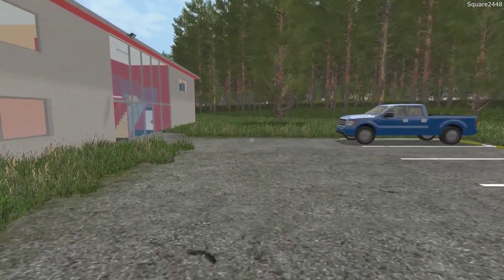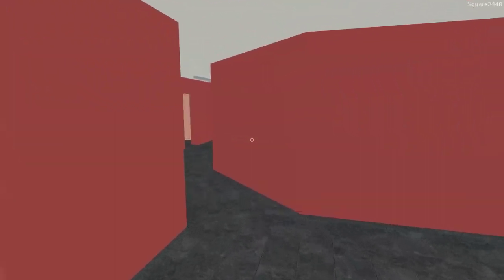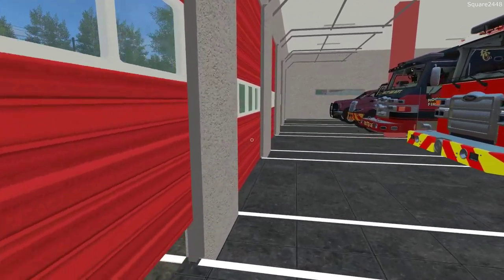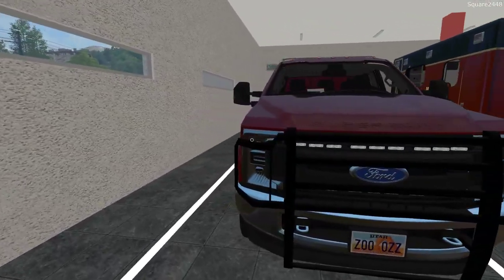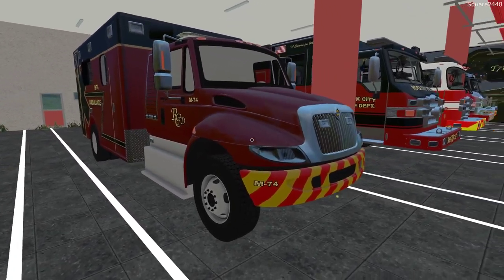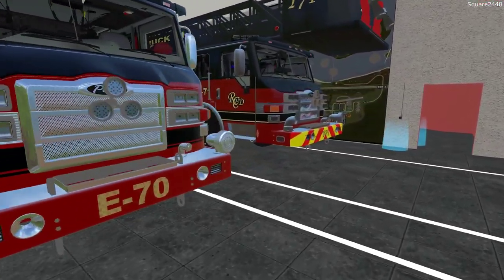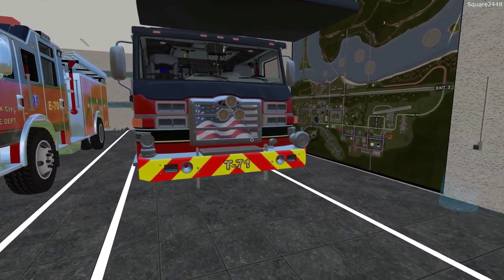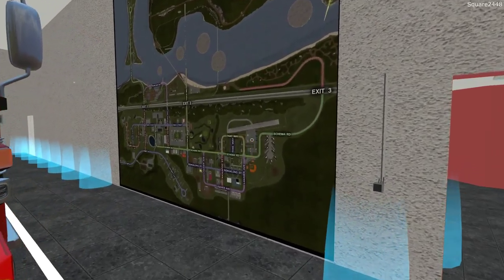Looks like we do have a few people here already at the station. Let's get all the doors opened up and just kind of enjoy the day. Once we do that, we'll take a quick walk through what's currently here — and it looks like there are no current calls. Over here we have a Ford F-250 C-72, an Ambulance M-74, Rescue 70, Engine 2, Engine 70, and also Tower 71. A big fleet of fire rescue vehicles. We also have a fire station for Brush and an airport fire station as well. And here is a map of the town.